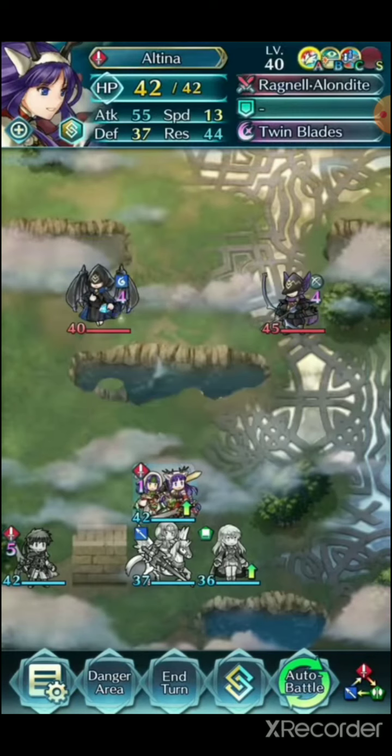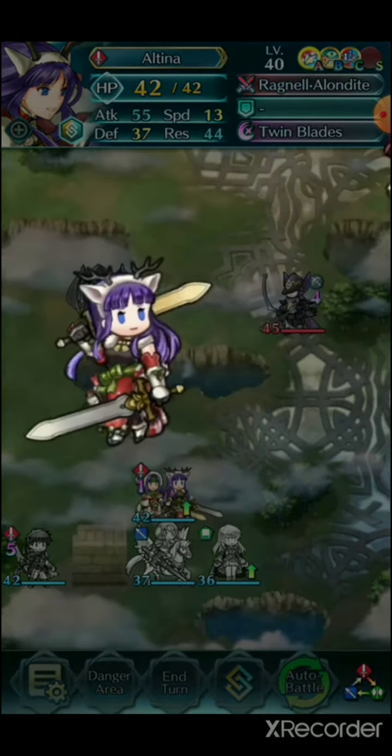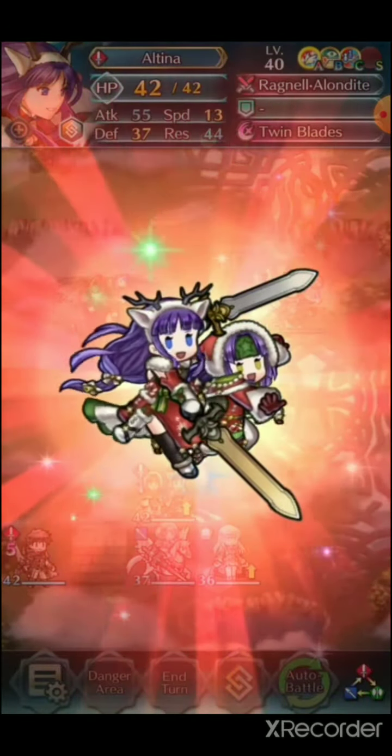She seems to have around 50 Attack, similar to her mythic version. She has a lot of Resistance — 39 — a lot of Defense, and she is very slow. This basically looks like her mythic form with some adjustments. The mythic version may have a little more Attack and a little less HP. She applies a vantage effect. They are so cute.